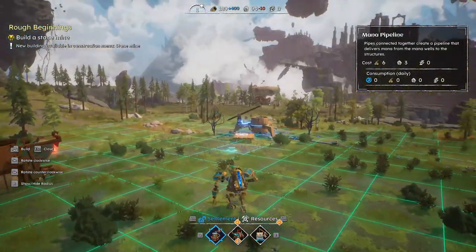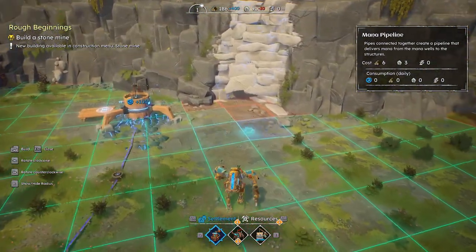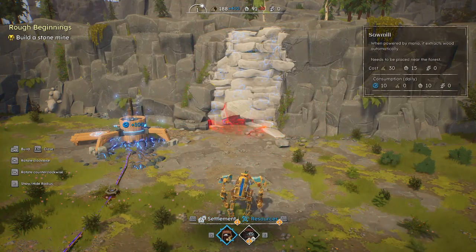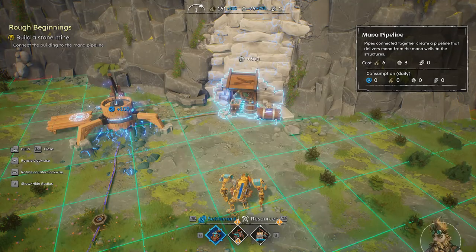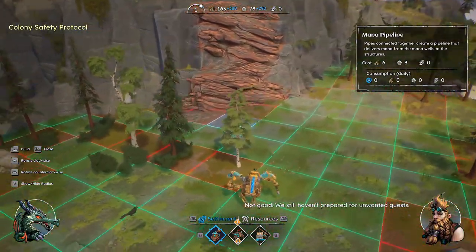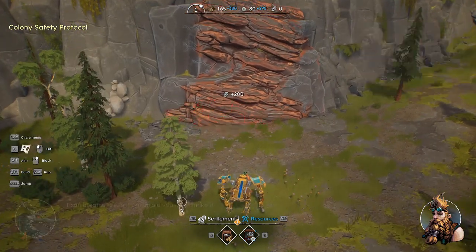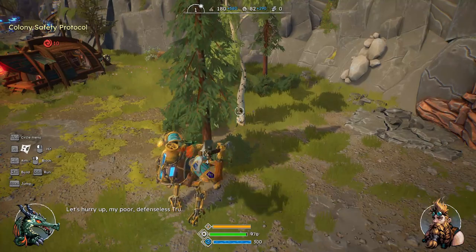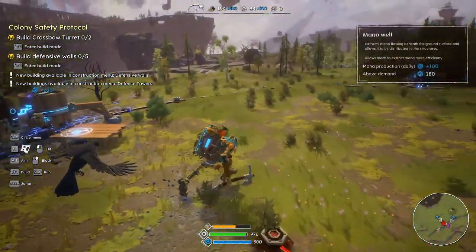Let's build a quarry and a pipeline — tab to resources, quarry — and then tab back into here and we can make a pipeline from there to there. I wonder if I can put a quarry on the steel — I've never tried, I've never seen anybody try. But you still haven't prepared for unwanted guests. That's a stone mine and we're going to need some defenses as well.